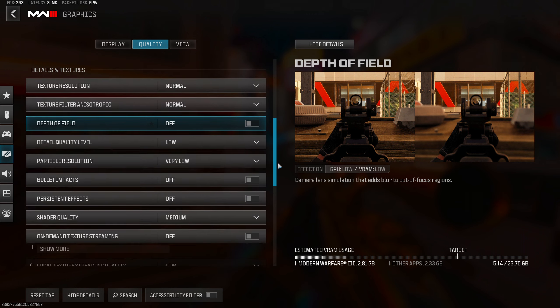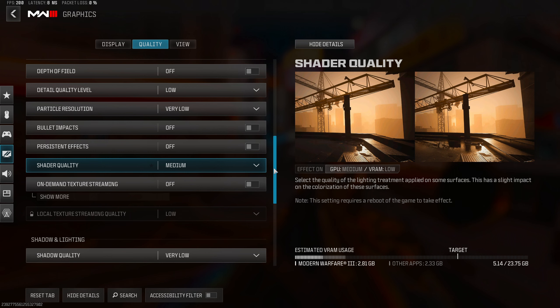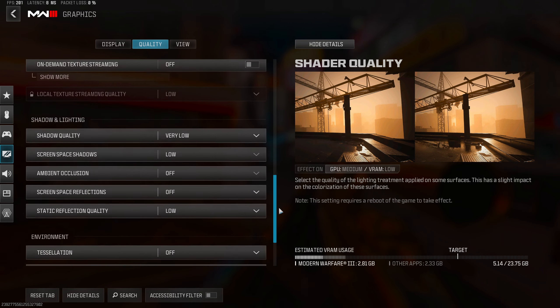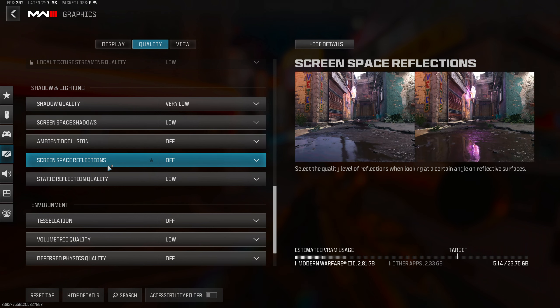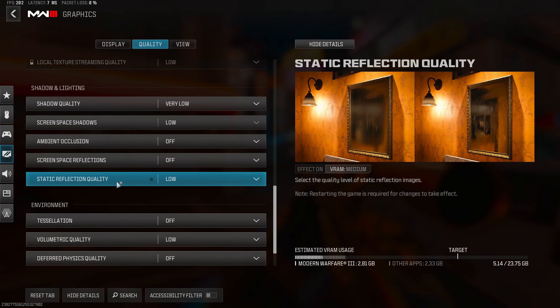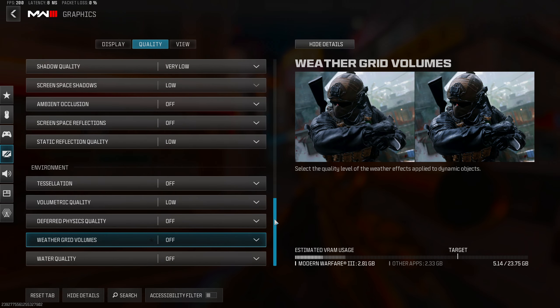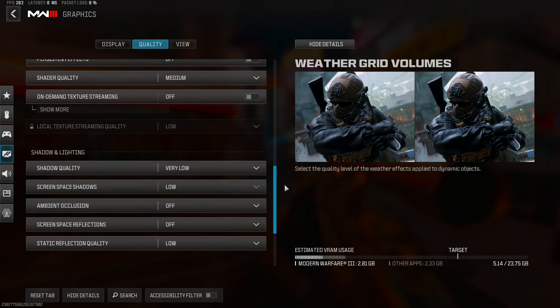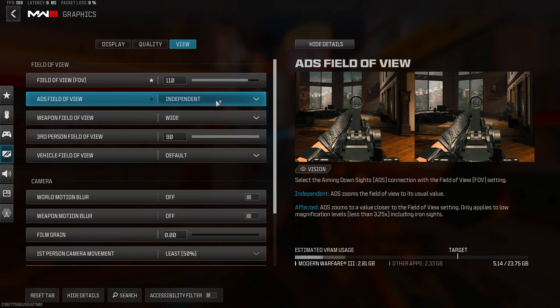Normal, normal. Depth of field — off. You want to see the targets you're aiming at; mediums is fine and your camos will still look good. Ambient occlusion — off. Screen space reflections — off. You don't need any of these things in a multiplayer game. Weather — don't waste your FPS on weather.